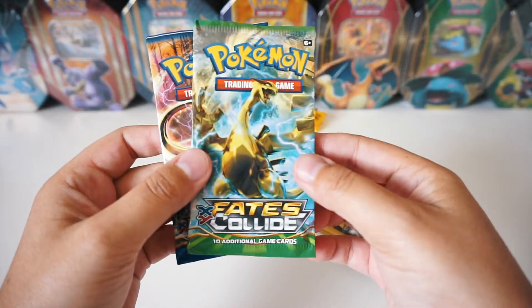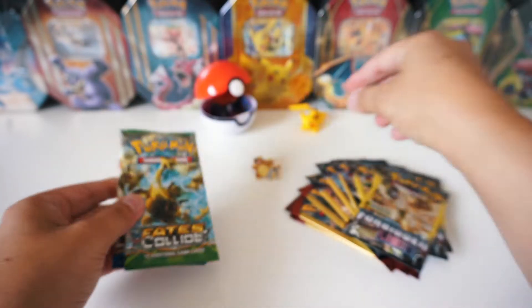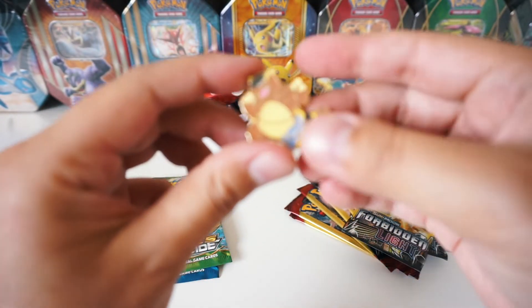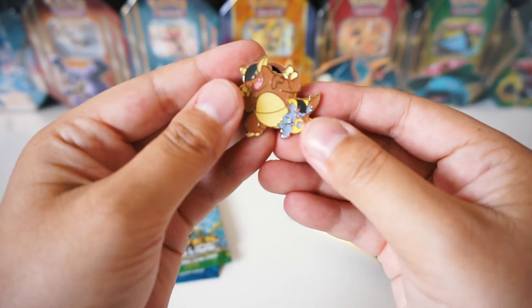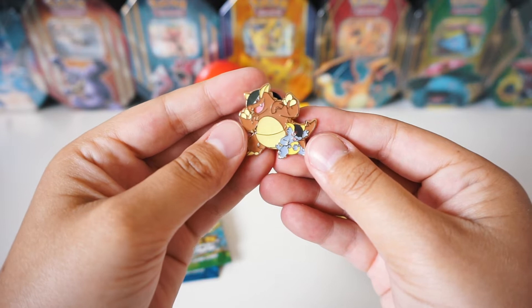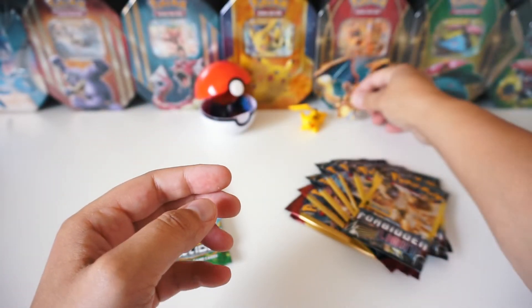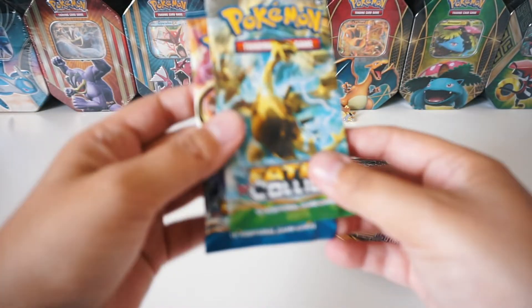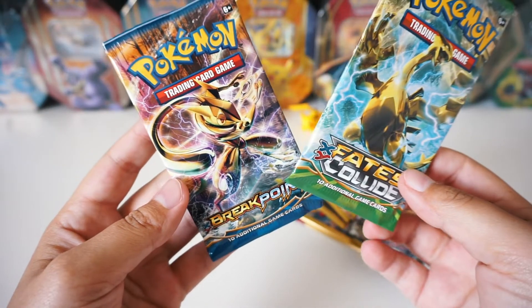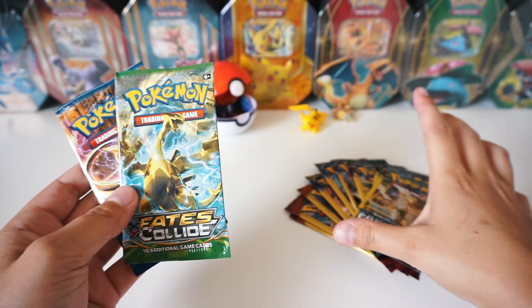I'd like to give a huge shout out to Sean the Beyblade Deflector for the awesome idea of doing a random Pokemon hunt to find some epic Pokemon things. So we've got a Fates Collide and Breakpoint pack, and we've got this really epic Mega Kangaskhan pin — super awesome. That's going to be my first pin for my collection. We're going to start with the Fates Collide and Breakpoint, and then do the Dollar Tree packs.